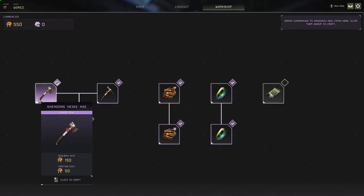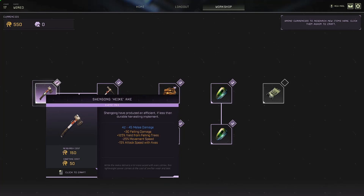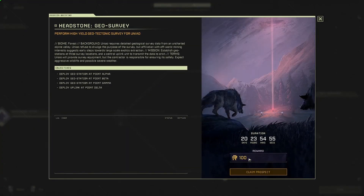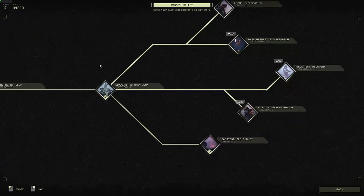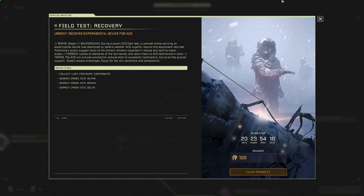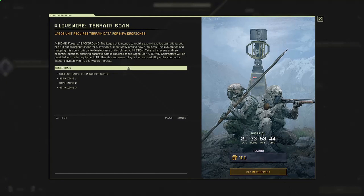Every time you equip one of these it costs you that 50. If you go down with it and lose it, you've got to craft it again, so bear that in mind — it can get really expensive. Considering when we go into missions we're only getting around 100 per mission, I'm hoping they tweak that for full release. Obviously it's a beta so things are likely to change, but at the moment it's a bit annoying. I've been grinding this mission like mad, and it doesn't vary — you always get that 100.